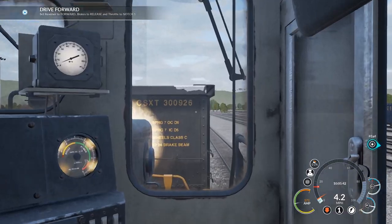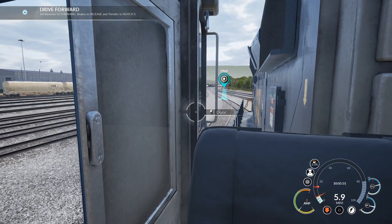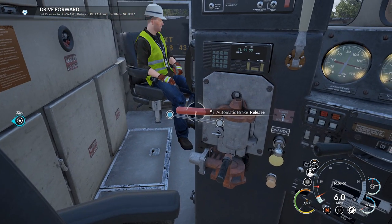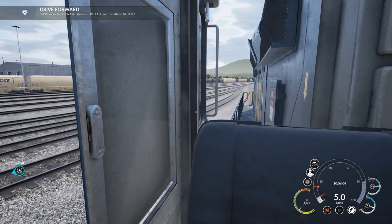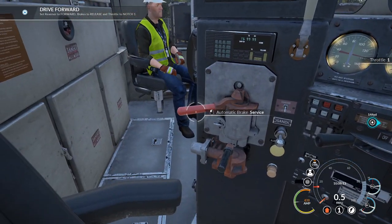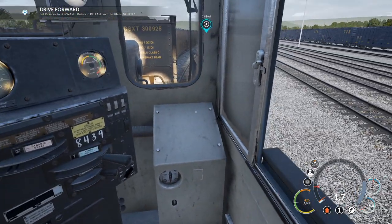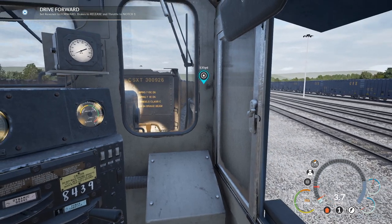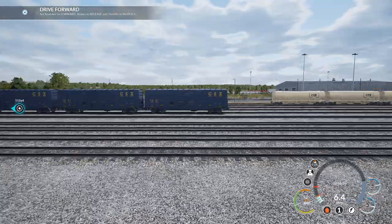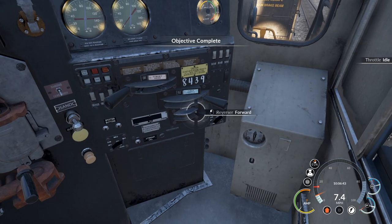Always be alert — never know when there's gonna be a train coming down that rail to sideswipe us. Okay, here we go. Let's slow it down — neutral. Now we go forward that way, slow it down a bit. One, release. Two horns for safety first as we know. Click on the bell and we move forward, lugging all the train cars we've already picked up. This has been a great video to do and I can't wait to do more on this game.